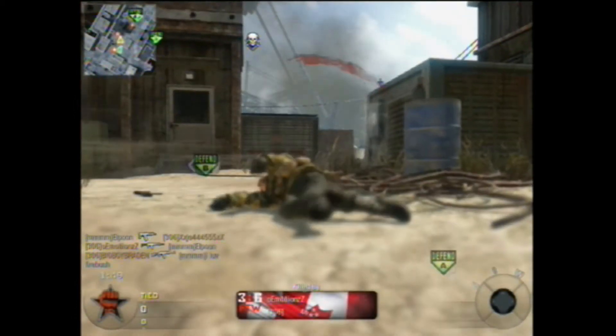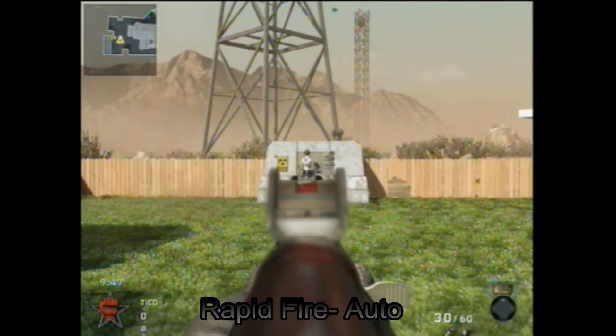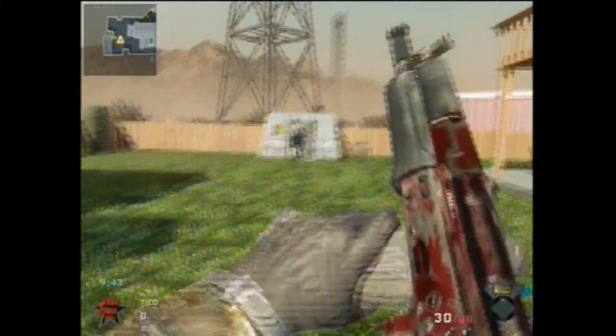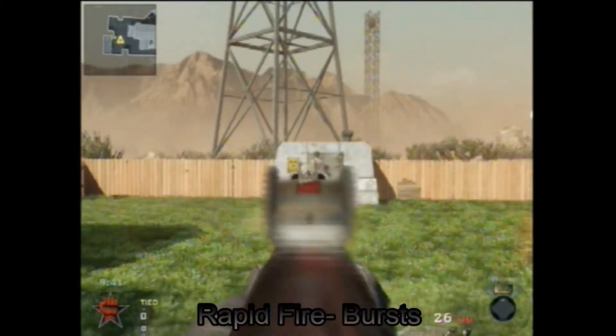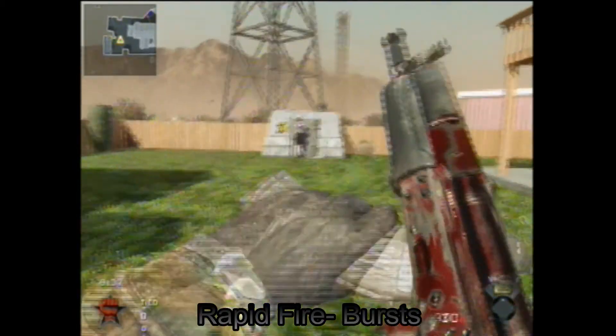Right here, showing you how fast the hip fire just drops people. Now we're going into rapid fire versus grip — you can read the subtitles. It trails up a little bit in auto, but if you fire in bursts like me, this gun works just fine. The bursts look really good.